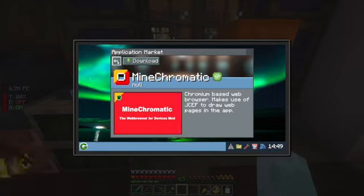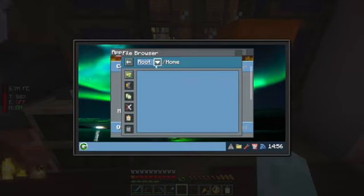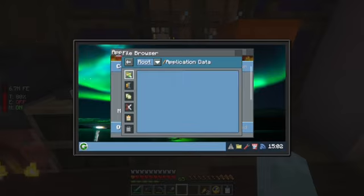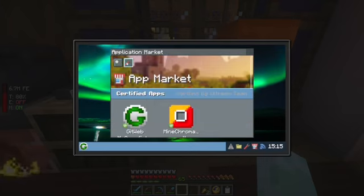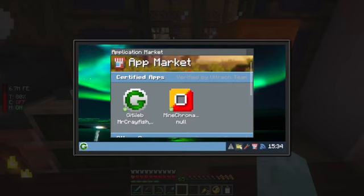I'd imagine this is gonna take a minute. Let's look at our applications. Let me see how we actually do this. IP leaking via GitHub, IP leaking via wallpapers — potential. I'm not super worried about GitWeb. This is so weird and specific.